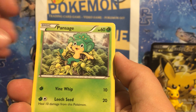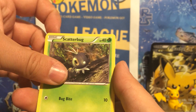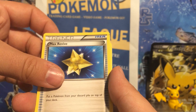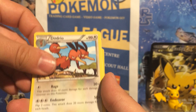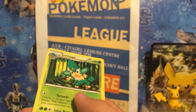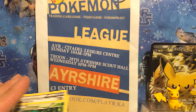Starting this one with a Pansage, Staryu, Swirlix, Scatterbug, Doduo, Max Revive, Sableye, Dodrio, Reverse Holo Malamar, and a Non-Holo Rare Skarmory — semi-trolled. Fantastic. So that was two, with Pansage and Skarmory in the same packet. Fantastic. Worst packet ever, eh?